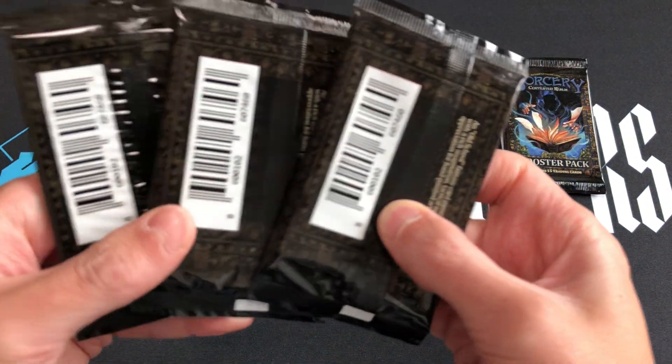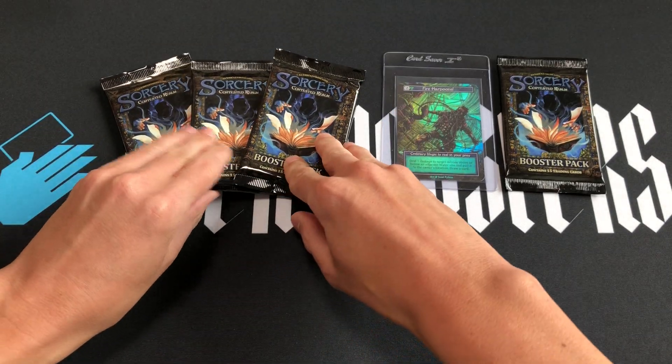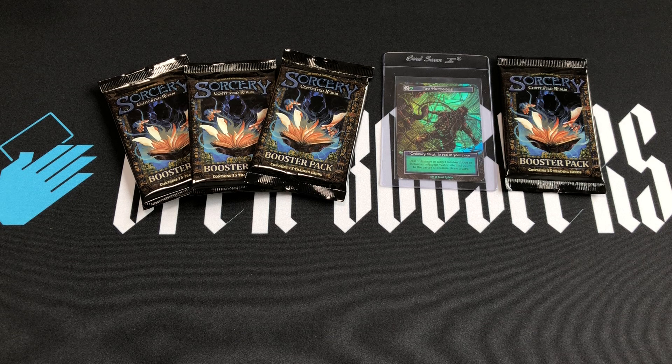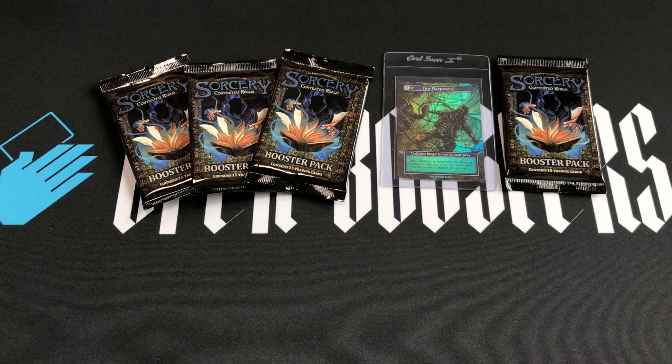Today on the channel we're gonna open up these three beta booster packs of Sorcery: Contested Realm. We're also gonna try out this Grape Ape grape soda — very refreshing this summer. All right, so we got my three beta packs ready to go.